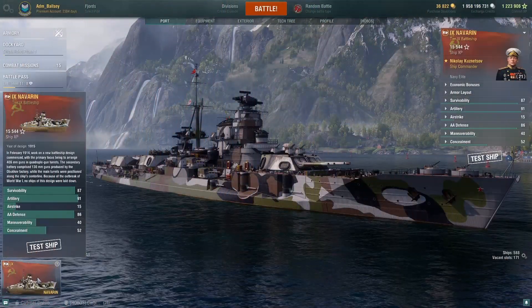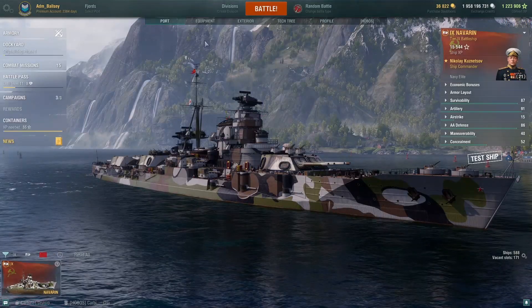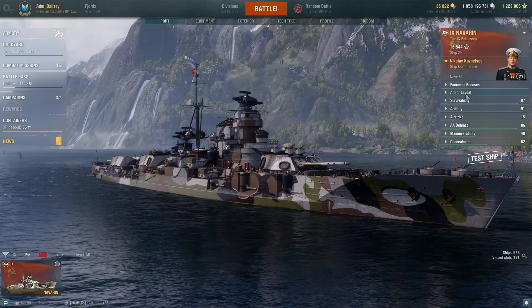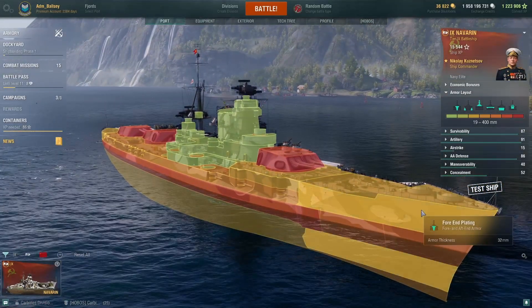So this is the Navarin. Let's start as usual by having a look at the ship's armour layout, using the armour model here in port.